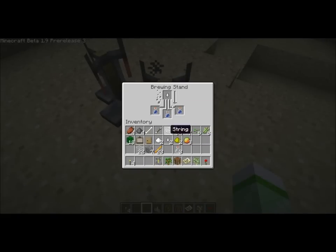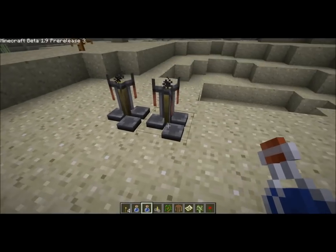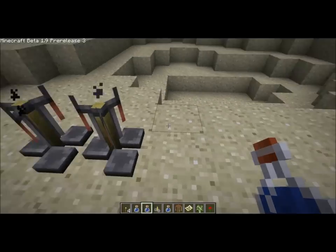Let's see if ghast tears make anything. Nope. And I will skip this process. Glowstone dust just made thick potion, which doesn't do anything.